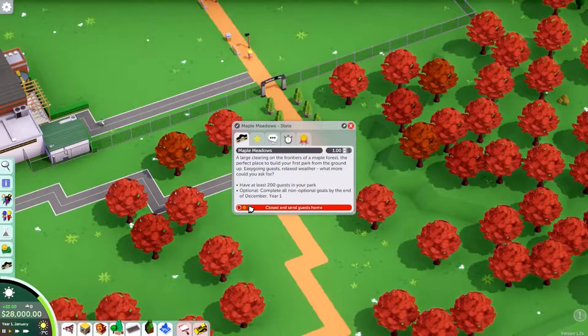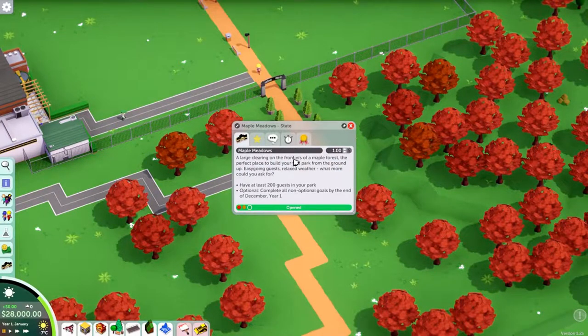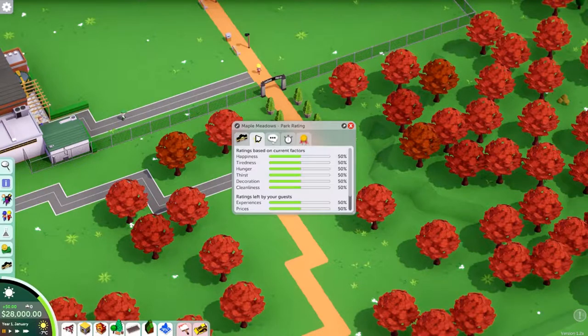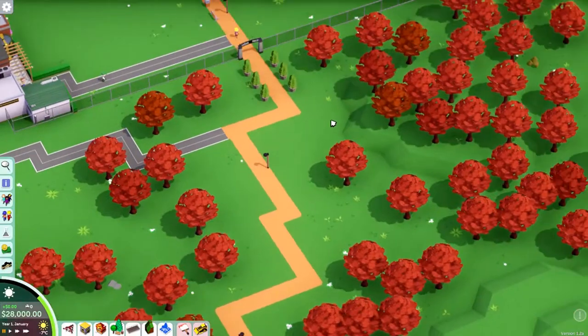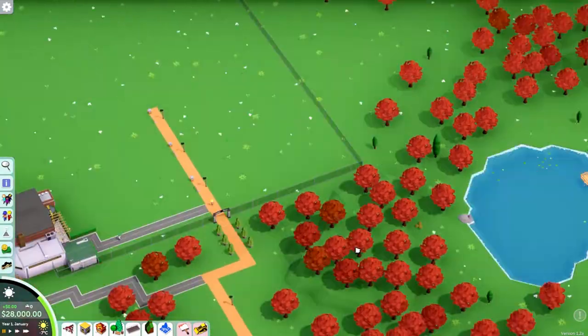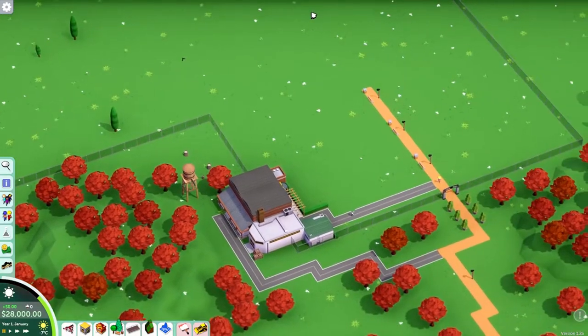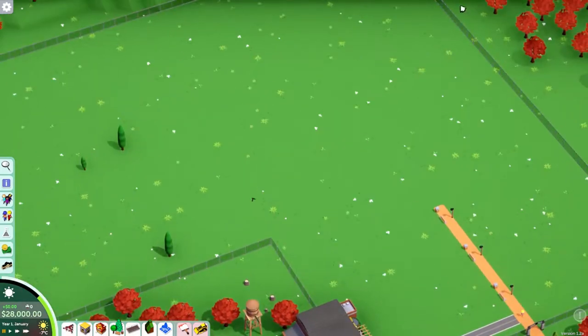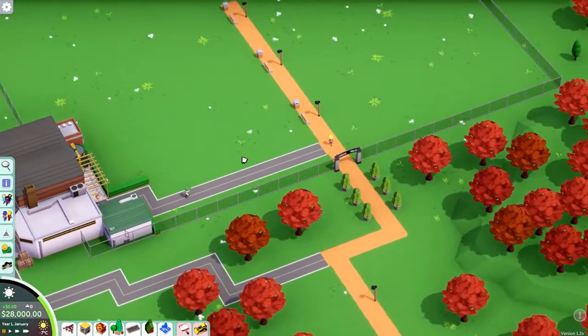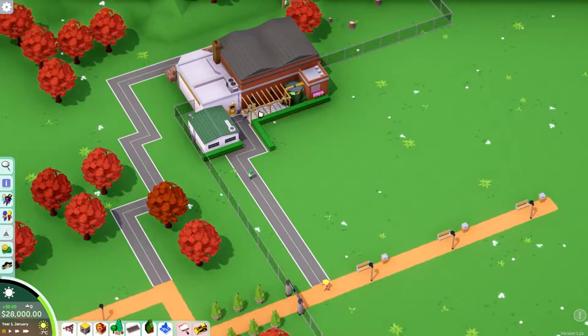Let's pause the game and read this. 'A large clearing on the frontiers of a maple forest — perfect place to build your first park from the ground up. Easygoing guests, relaxed weather.' So we need 200 guests in the park, completed by end of December Year One. Let's have a look at the park — this middle section here is our park, and this is our janitorial area.